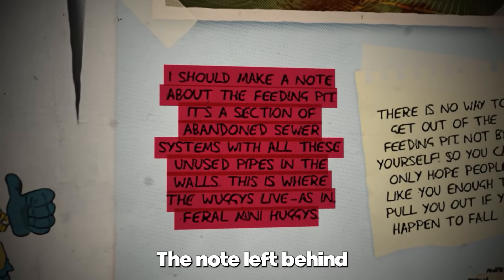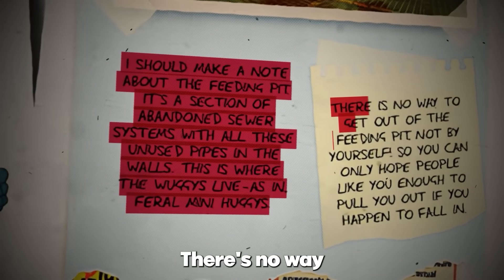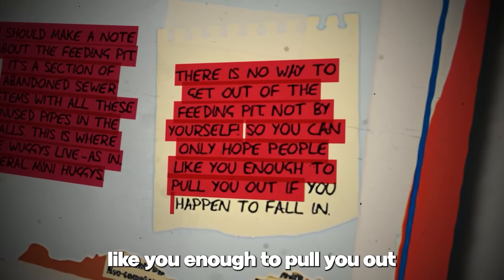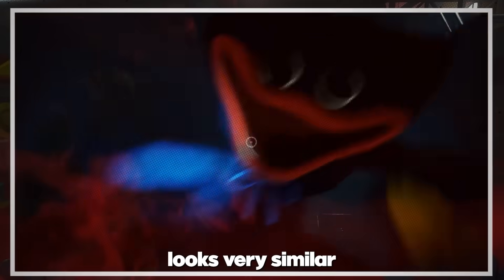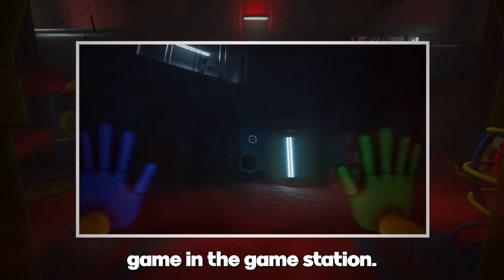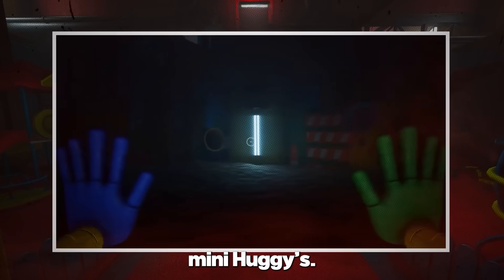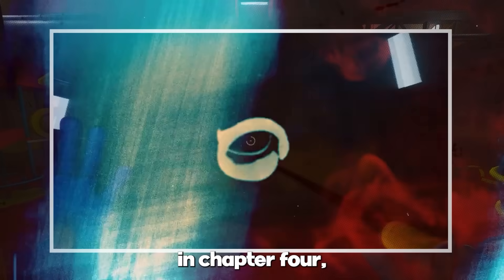The note left behind by an ex-employee also describes it as nearly impossible to escape from. There's no way to get out of the Feeding Pit by yourself, so you can only hope people like you enough to pull you out if you happen to fall in. The Feeding Pit looks very similar to the Wack-A-Wuggy game in the Game Station, and the numerous pipes likely hold tens of hundreds of evil mini-huggies. There's a very high chance that we might see this area in the main game in Chapter 4.